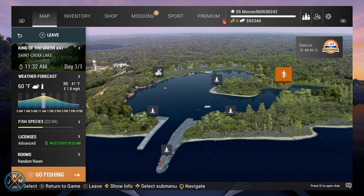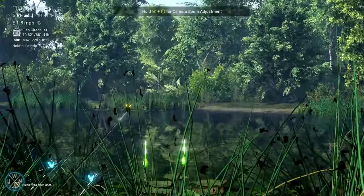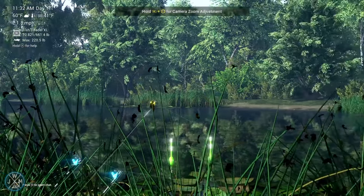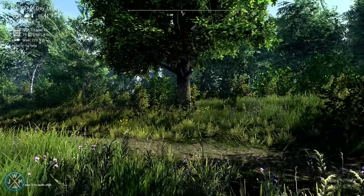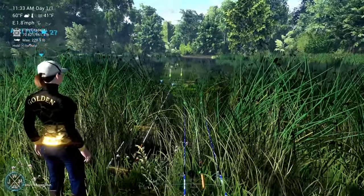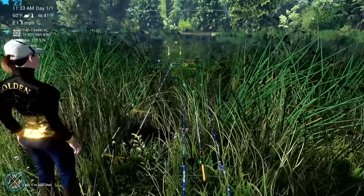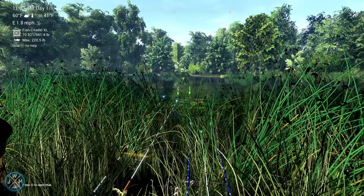The spot I'm going to be using is the most common spot for northern pike in St. Croix lake in Fishing Planet. I'm going to be spawning over here at the King of the Green Bay, then you want to walk all the way around until you get to this point. You have to be in line with this tree over here and you want to cast in between these lily pads and the reeds. You'll obviously see a lot of people standing here so it'll be an easy spot to find.